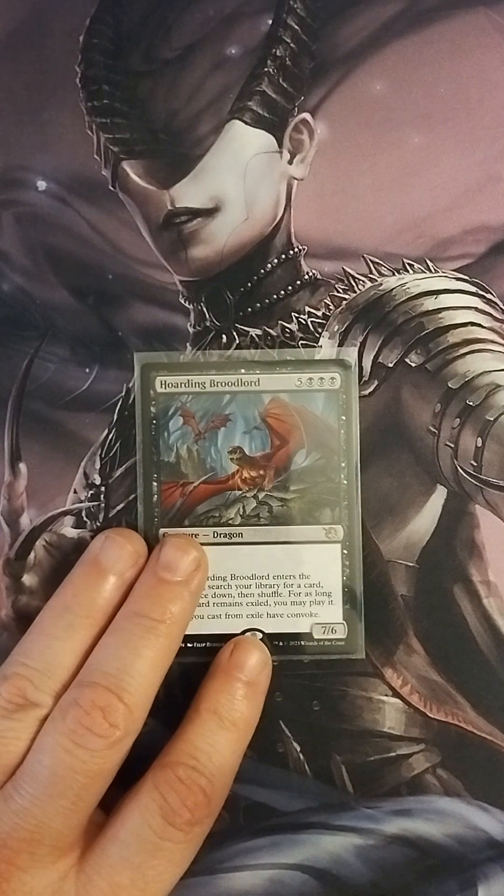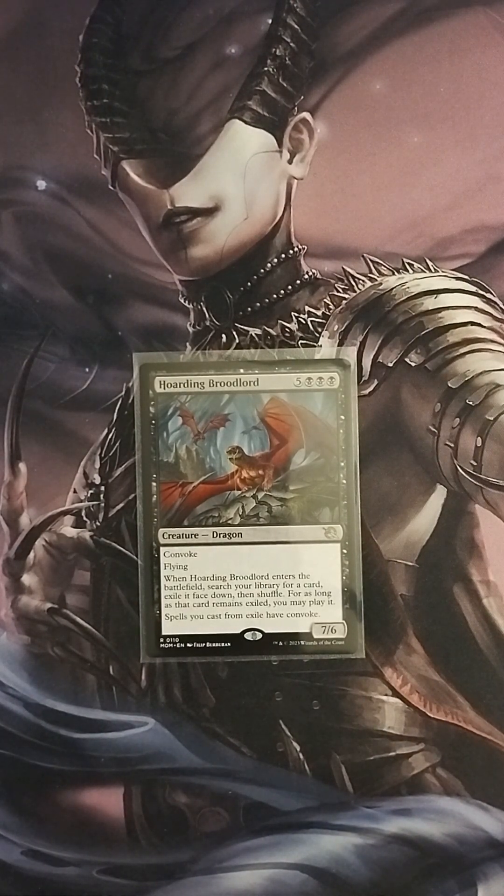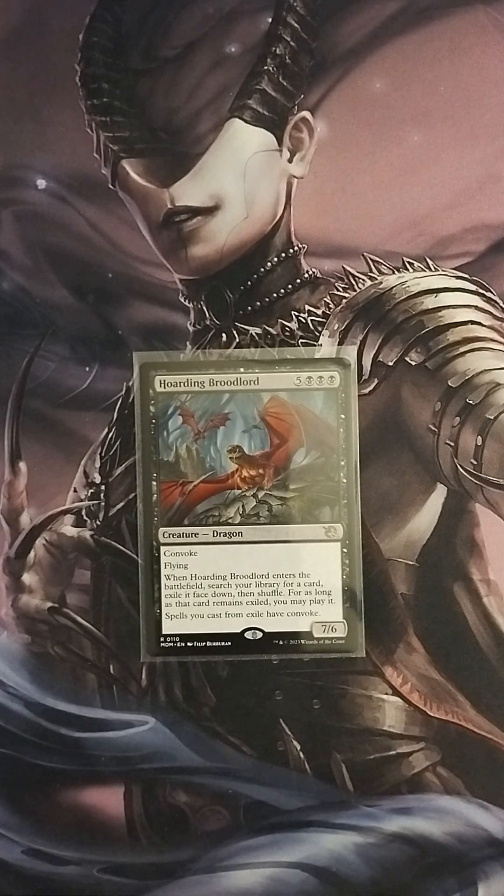The last creature is Hornet Broodlord, a 7/6 Dragon with Convoke and flying. When it enters the battlefield, search your library for a card, exile it face down, then shuffle. For as long as that card remains exiled, you may play it, and spells you cast from exile have Convoke. This can be a finisher, or it'll help you find your finisher, and it's another big flying body that does a lot of work.